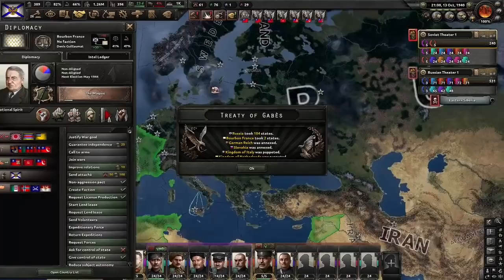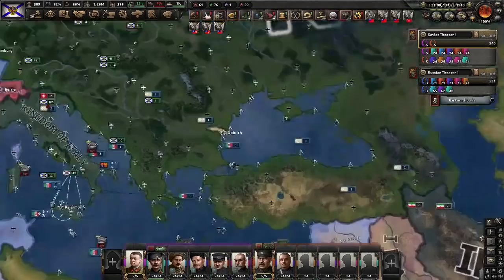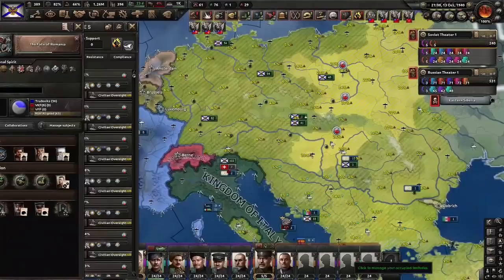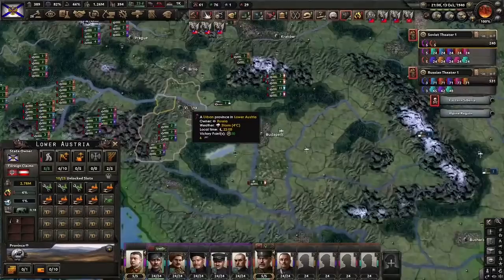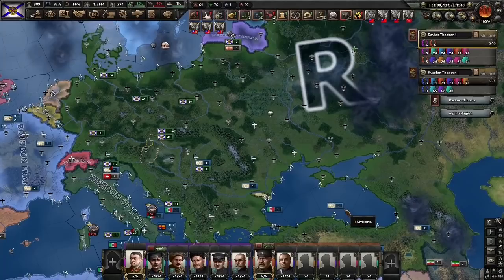And that is it — 104 states, two states taken back by our puppet. And we've got the achievement: The Romanovs Laugh Last. We control the capitals of Turkey, Bulgaria, Czechoslovakia, Berlin, Italy — though we're going to give that back — Budapest, and Vienna. That's everything, that's all the capitals we need — we've got the achievement.